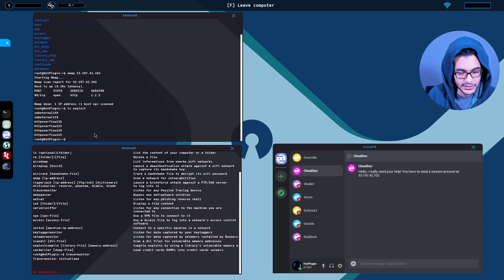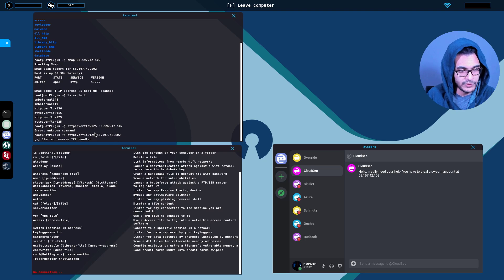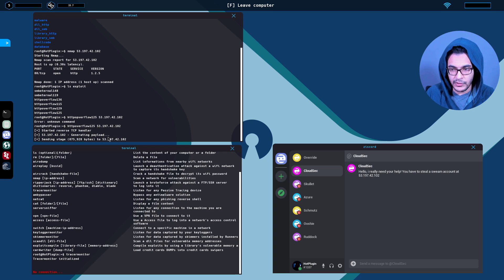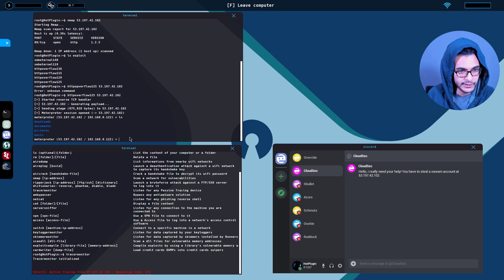We can actually use this exploit. So we're going to say HTTP overflow 1.2.5, then specify the target IP and hit enter. It starts the reverse TCP handler and is going to generate the payload. We're looking for a SWIM account and we only have 173 seconds — no problem. We are pro hackers at this point.